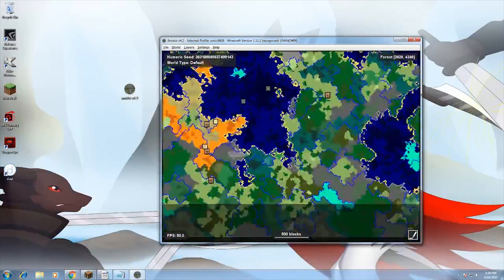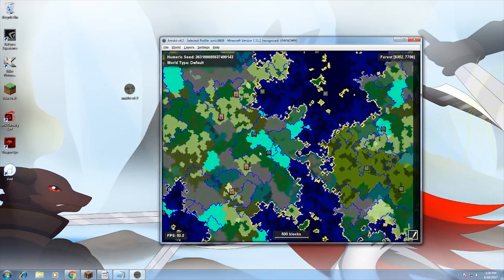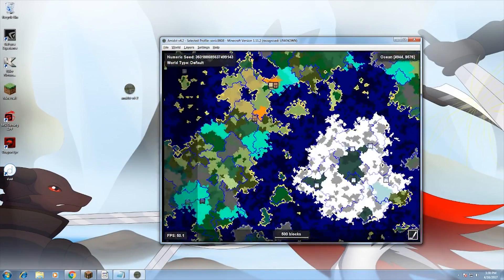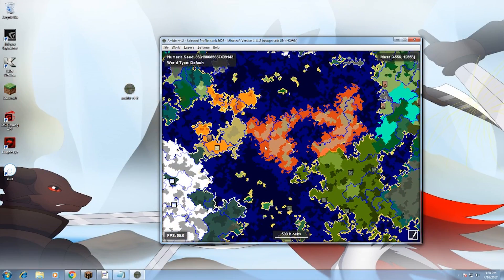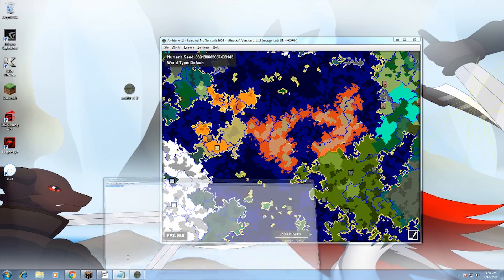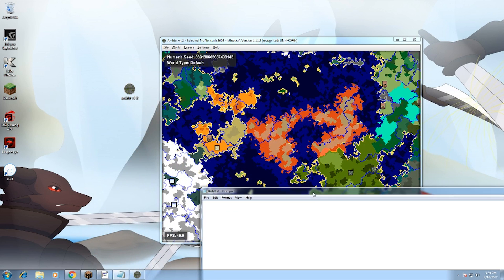Then you'll be presented with this map, so go ahead and scroll around looking for a semi-reddish color. Go ahead and launch Notepad and type in the first coordinate.